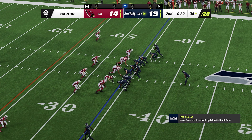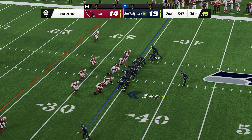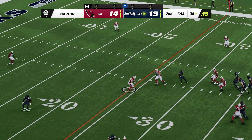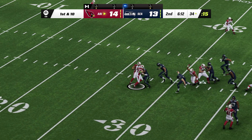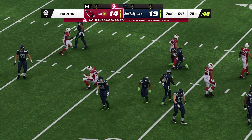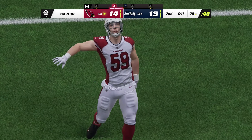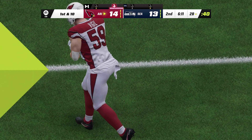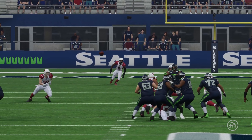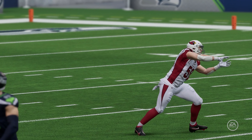The big play changes the complexion of things — here's first and ten just outside the 30. They'll fake it — now Smith — throw it across his body, and it's intercepted! Picked by Nick Vigil, and the Cardinals are going to take over at the 28-yard line. I think he overestimated his arm strength and his ability to fit it anywhere he wants to. A lot of quarterbacks do that and often pay the price.